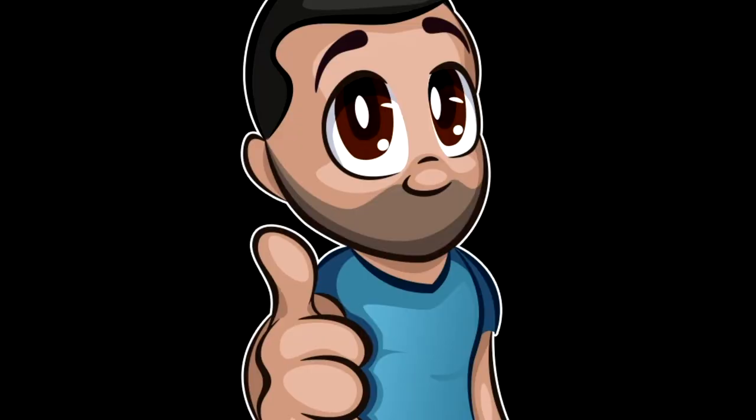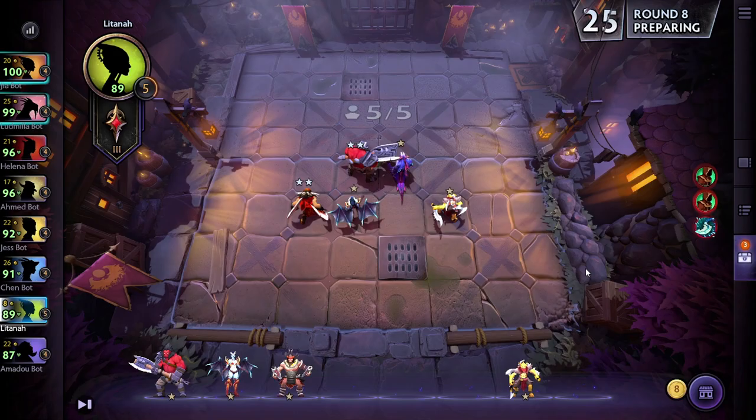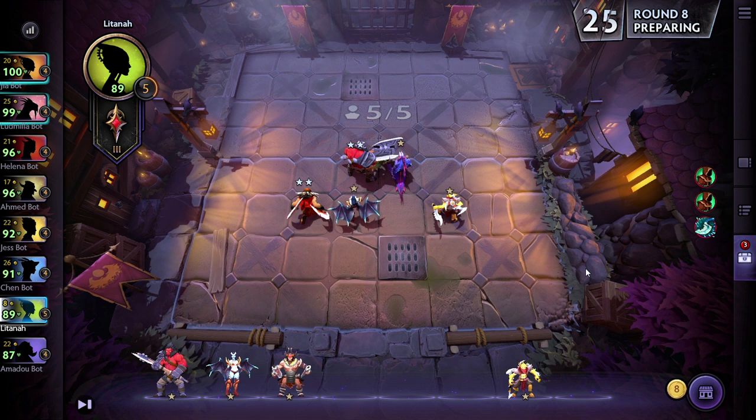Your level determines how many units you can have on the board — at level five, you can put five units out. You earn five gold per round, plus one gold if you win. If you're on a win streak, you can get between one and three additional gold. If you're on a losing streak, you also get bonus gold rewarded, just to keep you in the game so you're not completely snowballed out. You can always come back.